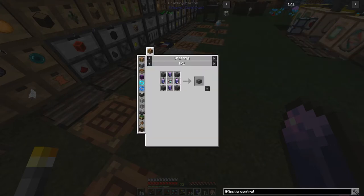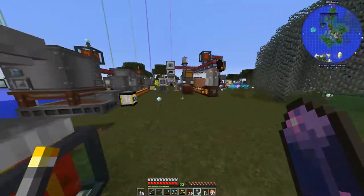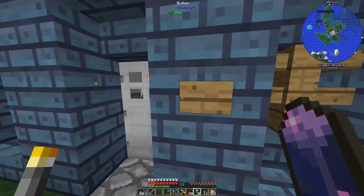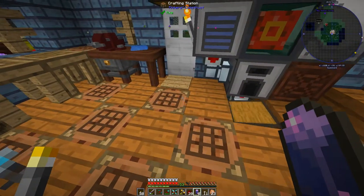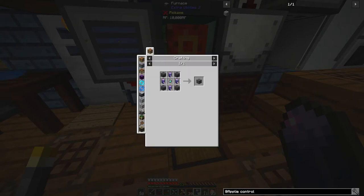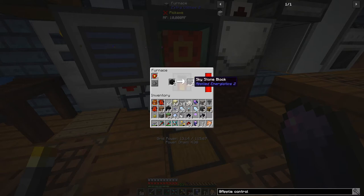Now let's see if we can make the controller. I think we need one more thing - skystone block and the engineering processor. To make skystone block you smelt it. Let's go back into the house and throw this into the furnace. We just need four - skystone block, smelt it. We won't be able to grab it immediately but we'll get our skystone block.